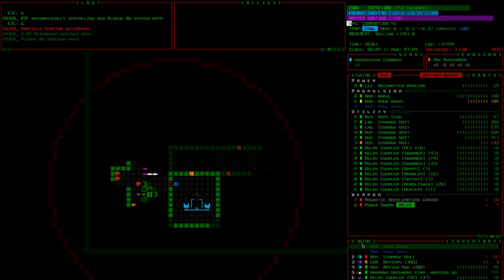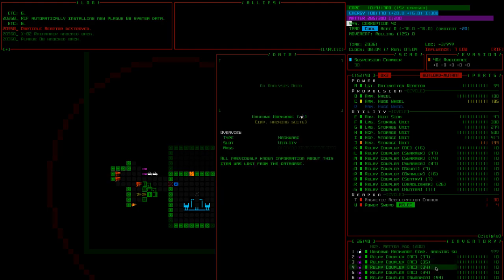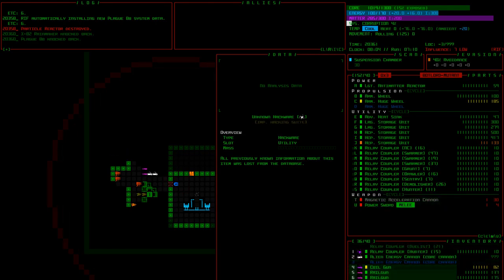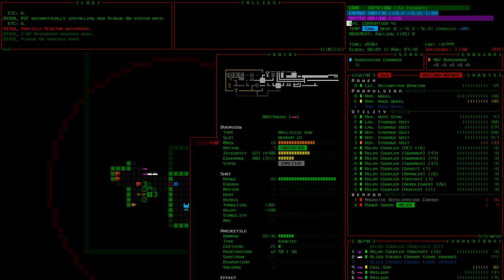We have extra inventory space. This is an improved hacking suite. We have a lot of NC couplers — swarmer, grunt, duelist, hunter — and a lot of different types attached, which are allowing us to see a whole bunch of stuff. We have a core cannon actually — what if we pulled out a core cannon to destroy the executioners? We have a repaired automated gauss and a bunch of other regular weapons.